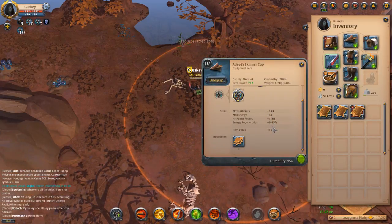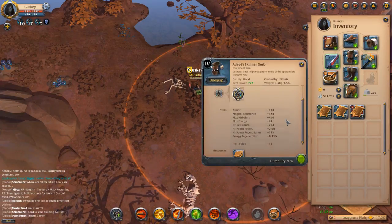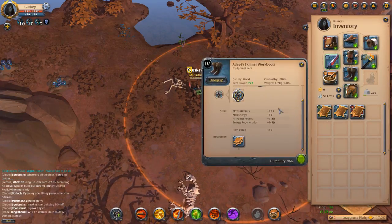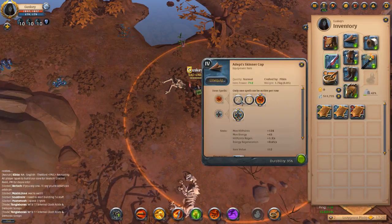Apart from giving you a base amount of stats roughly equal to a leather set of gear, it doesn't give you too much — but it doesn't give you too little either. It does give a fair amount of tankiness, and it also gives certain skills that you can't find on other armor types.